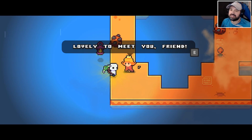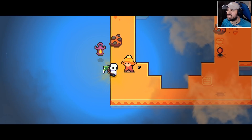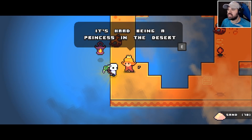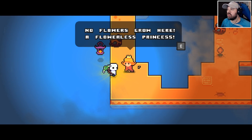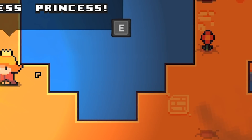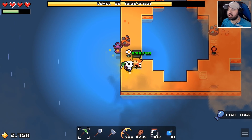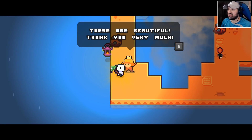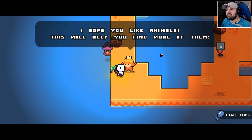Lovely to meet you, friend — we're always friends when someone's asking a favor. My name is Anna Banana. It's hard being a princess in the desert, no flowers grow here — a flowerless princess. She wants me to give her 40 flowers — I happen to have them. Here you go!